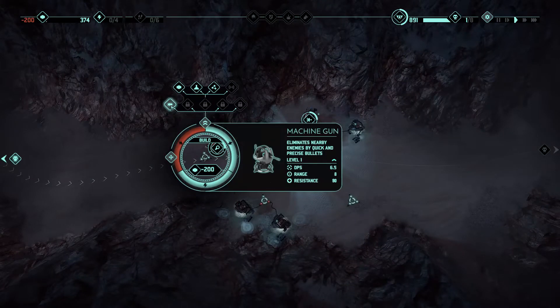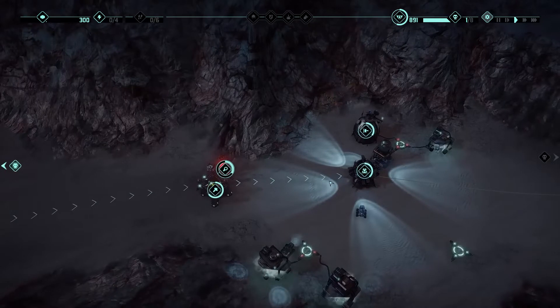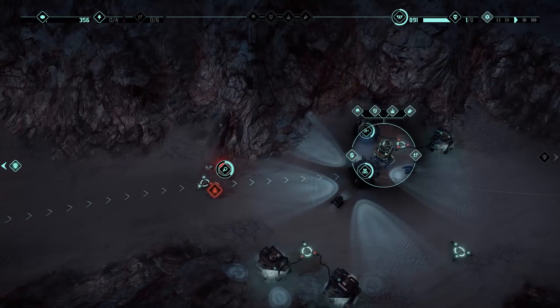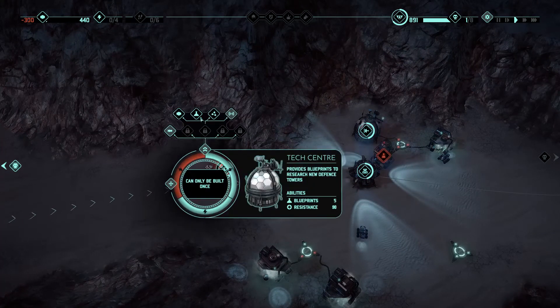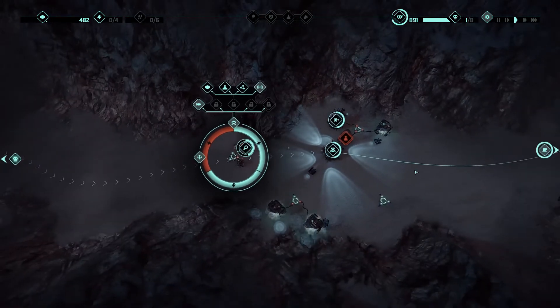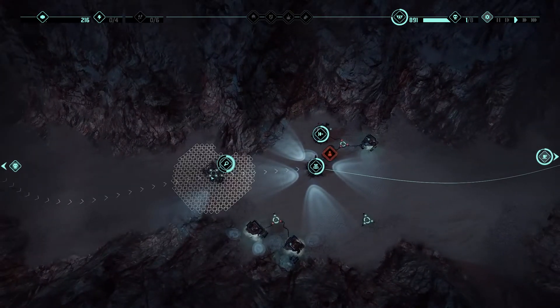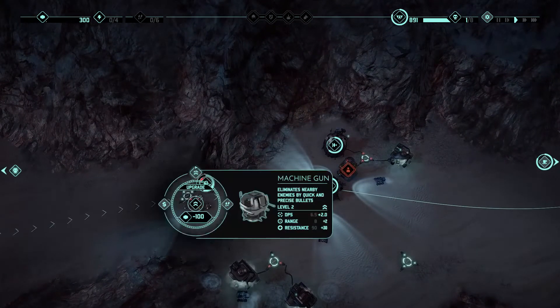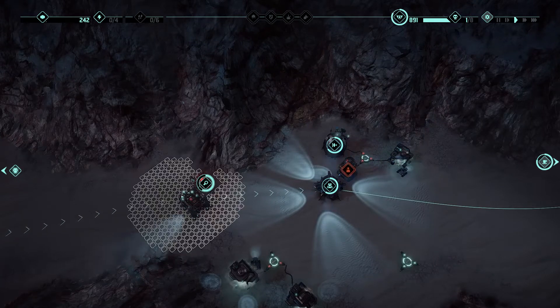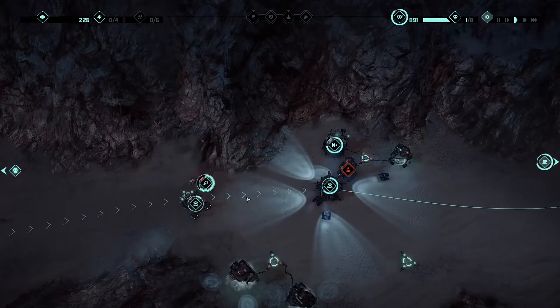We're gonna have to start building our first defense. Let's build a machine gun. We don't want that up front, but we need to protect the monolith, so we're gonna place it this way. We're gonna have an available crew member — go in there. And then we can build... we cannot build a laser yet. Coffee time on that, that's good. So let's just upgrade the tower then. I accidentally upgraded the energy — I meant to upgrade the tower. Let's build a secondary tower, but we don't have people for that, so let's just keep upgrading the tower itself.